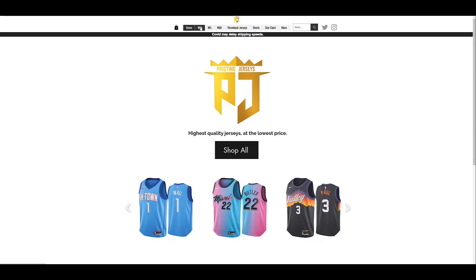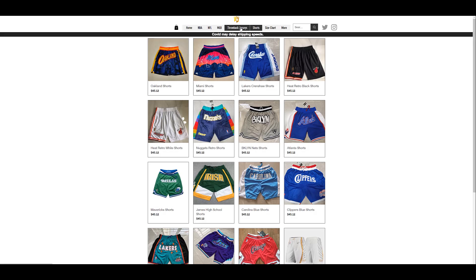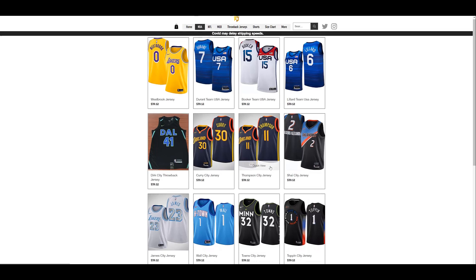Go to pristinejerseys.com to get NBA jerseys at a fraction of the price compared to the NBA store. They have historic shorts, jerseys, current NBA jerseys, football jerseys, and more. Link is in the description, go check them out.